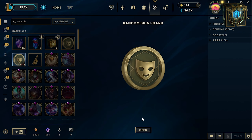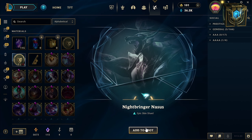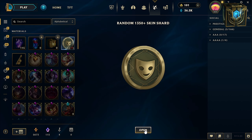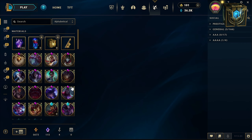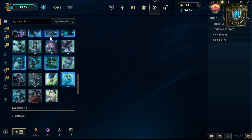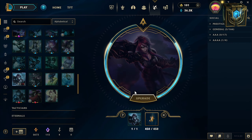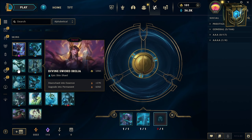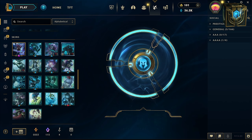Let's open the random skin shard. Beautiful skin — Malphite. Nice, nice. Let's craft. And let's reroll skins.